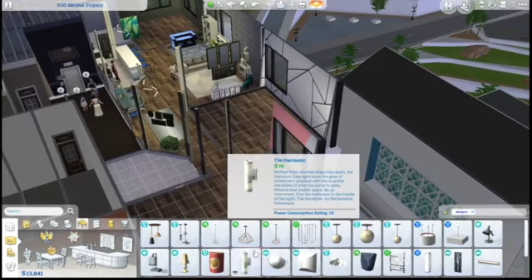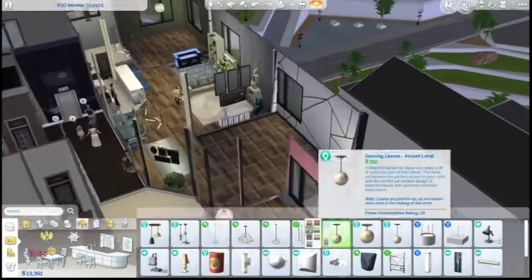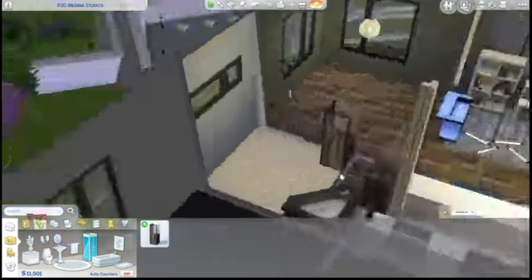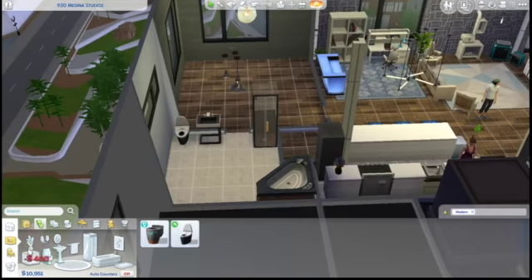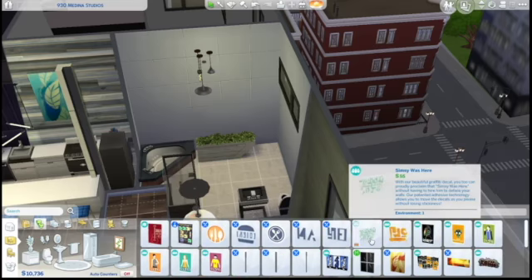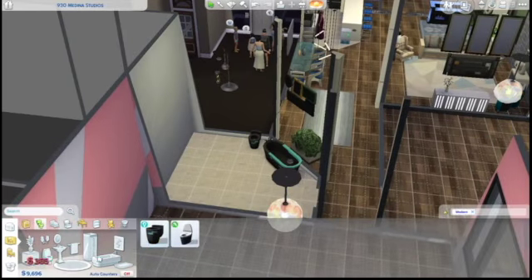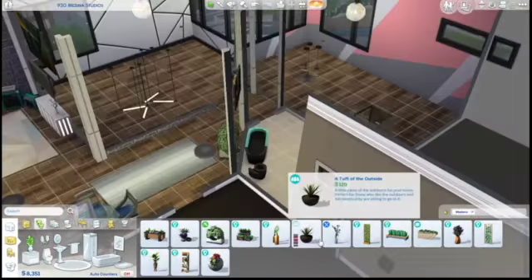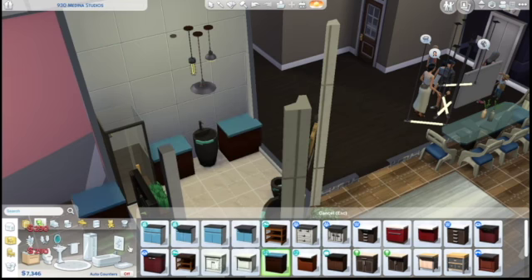We're going to change the color of that so it's the same art piece but in different colors. Then we are going to put some lighting around in the bedrooms and bathrooms. This is three bed, two bath. The master is on this side — we're just going to fill it up with a bathtub, shower, sink, and toilet, plus a really big decorative item. I think I made the bathrooms a little large in this; they don't really need to be that big, but that's okay. Then in the second bathroom: bathtub, toilet, sink, shower, some decorative plant items, and of course a mirror.